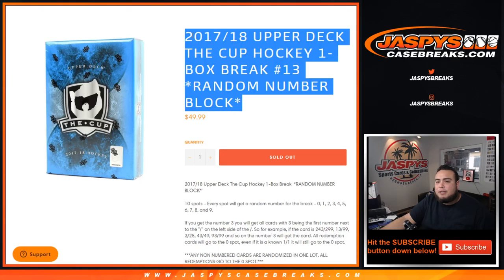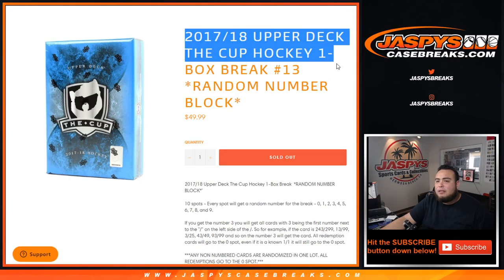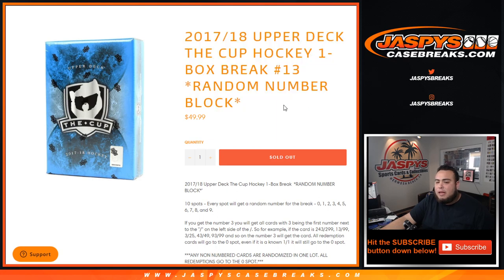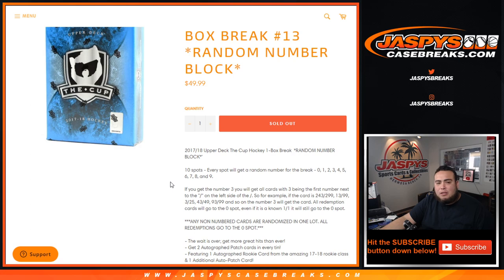What's up everybody, Jason here for JaspysCaseBreaks.com. 2017-18 Upper Deck The Cup hockey, one box break, random number block number 13. Everybody gets 10 spots — no teams assigned, just numbers 0 through 9. If you get number 3, for example, you'll get all cards with 3 being the first number next to the dash on the left side. So if we pull a hit numbered 243 out of 299, that'll be your hit. 13 out of 99, 3 out of 25, 43 out of 49, etc.